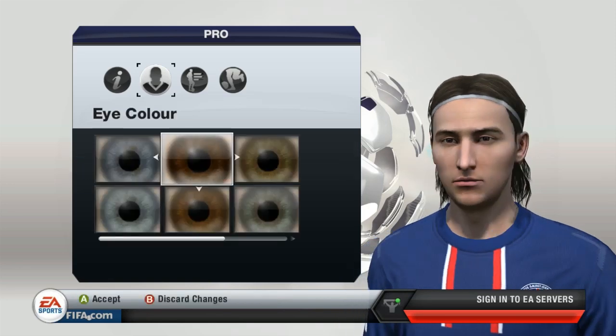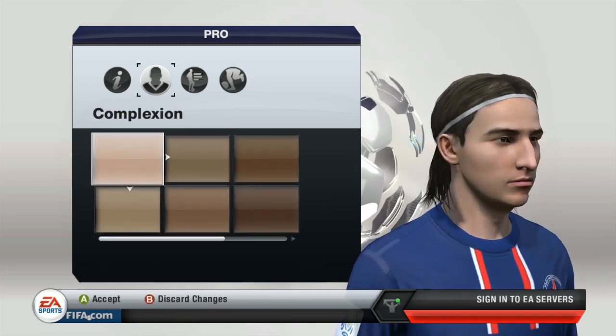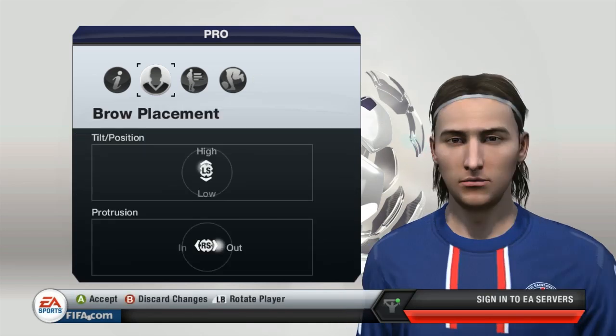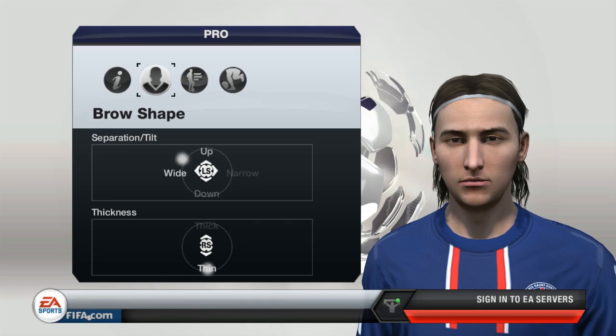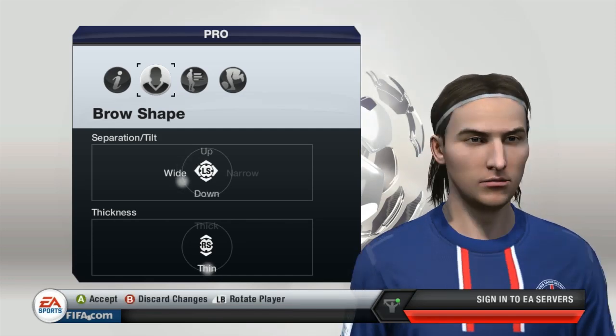For the eye colour, this dark brown is the right colour for him. The complexion of course needs to be the Caucasian tone. For the brows, they're pushed a little bit high and the protrusion is out slightly. The brow separation is wide and tilted up slightly — I'm keeping a natural look because in-game animations will make him look angry or upset anyway, so keeping it fairly neutral. The eyebrows are of course thin.